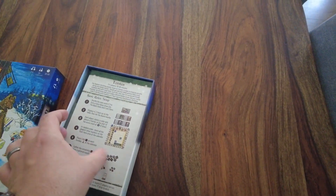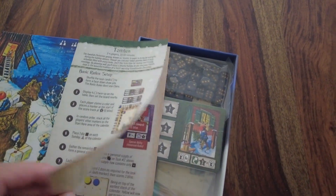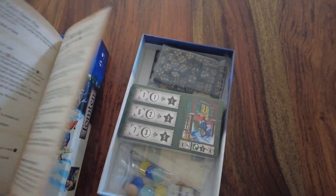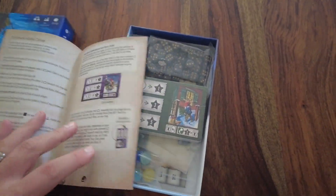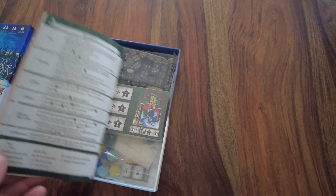But let's take the box off. Nothing on the inside of the lid, which is not abnormal. All right, here we go. We have a rulebook — and counting the pages, there are 11 pages and then a summary on the back.